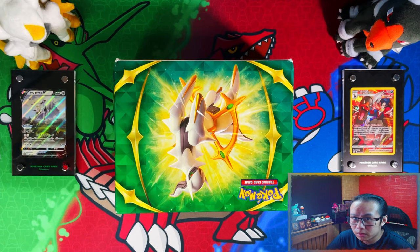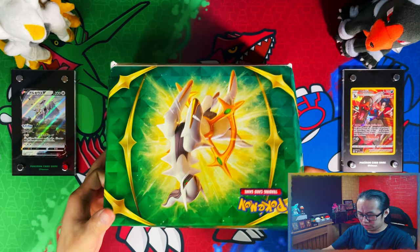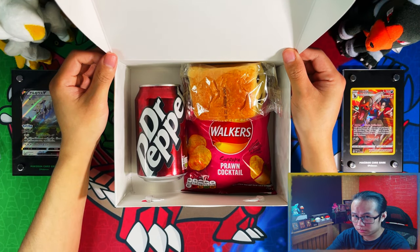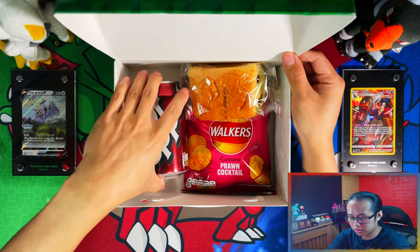Alright guys, you've seen the title, you've seen the thumbnail, let's just get straight into it. So what you get in the box is a pack of prawn cocktail crisps, a chocolate brioche, and a Dr. Pepper.